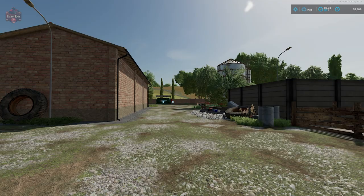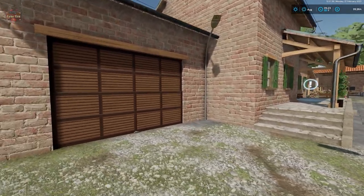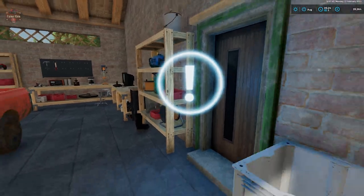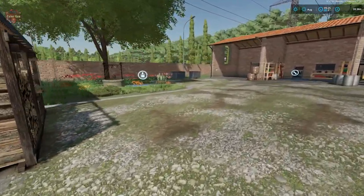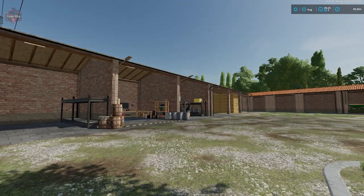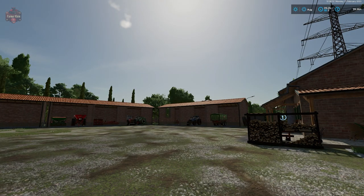Now let's take a look at our farm. We've got our farmhouse, which is kind of a reskin of the Altby Rune farmhouse. We have our garage, wardrobe trigger, sleep trigger, and a water trigger. Overall, we can sell all of the buildings here at the starting farm with the apparent exception that — for whatever reason — we cannot sell the silo.